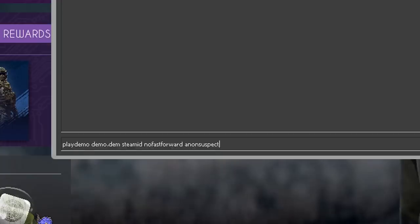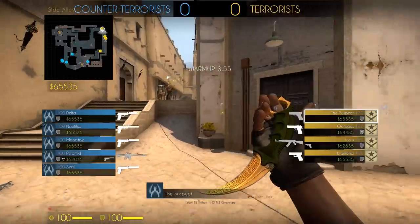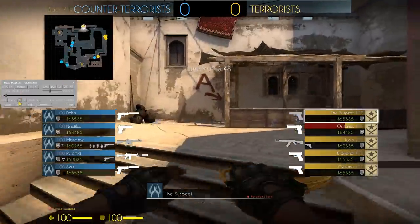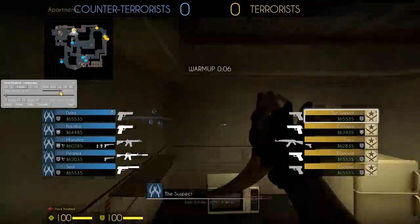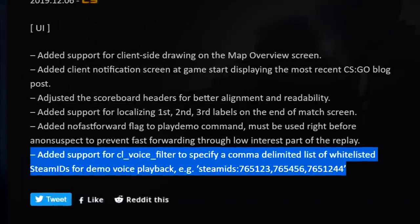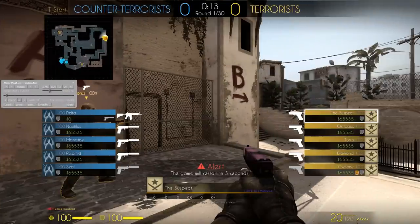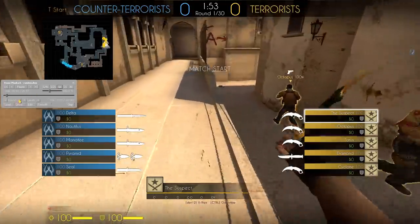Regular Overwatch demos will not be affected by this — you can still fast forward normally. This is most likely meant to be an add-on to the Anon Suspect feature that was recently released, which allows you to watch a demo without players' real names, making the demo viewing process completely unbiased. With that comes the final line of the update: a whitelist feature for Steam IDs so you can still hear what some players are saying. All of this is probably only useful if you want to run a budget Overwatch community or if you want to make Flusha look even more like a cheater by hiding his name.